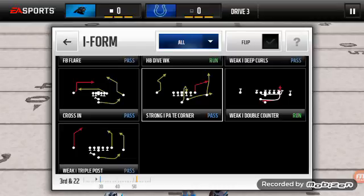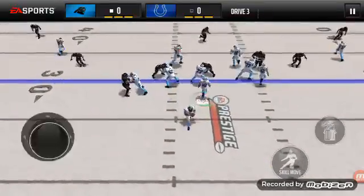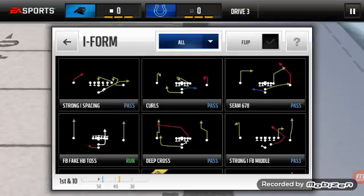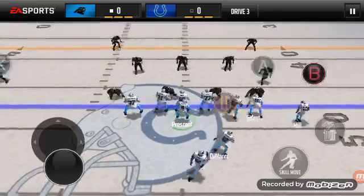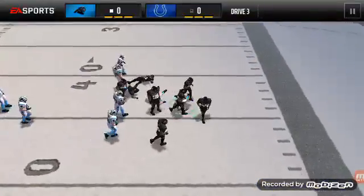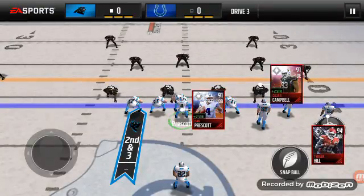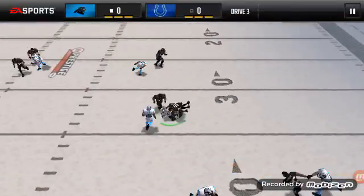I'll do play action titan corner here — doesn't look to be countered, so hopefully we get some good yardage. There we go, first down! The spacing plays are also good for short yardage in single back and I-formation, especially when you have fast receivers.